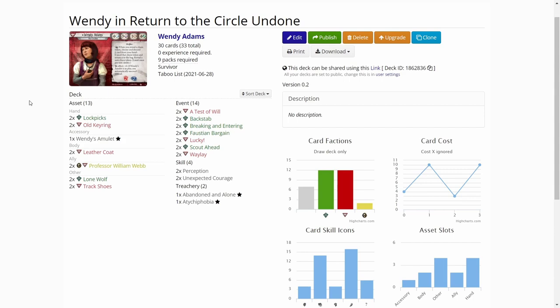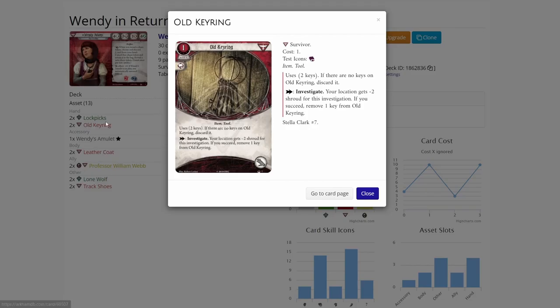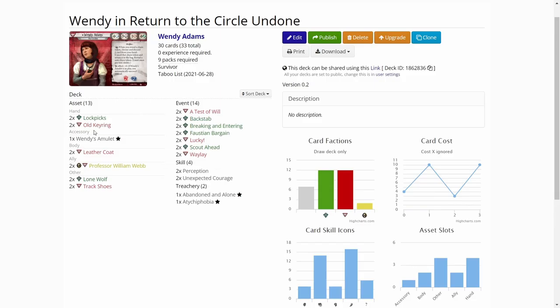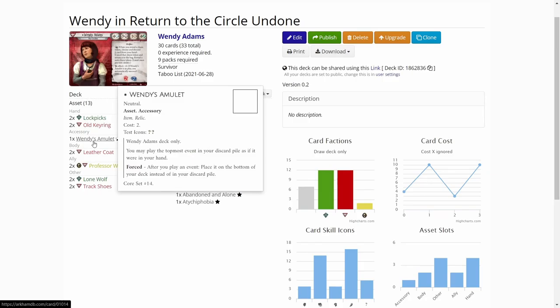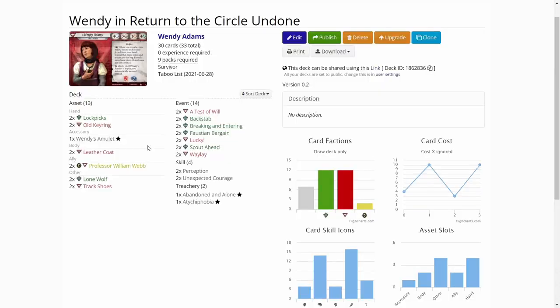I know there are a bunch of Wendy decks that utilize knuckle dusters, baseball bats and stuff like that, but I didn't feel like playing that kind of deck. In the assets I have lockpicks and old keyring to help me investigate better, and of course Wendy's amulet.